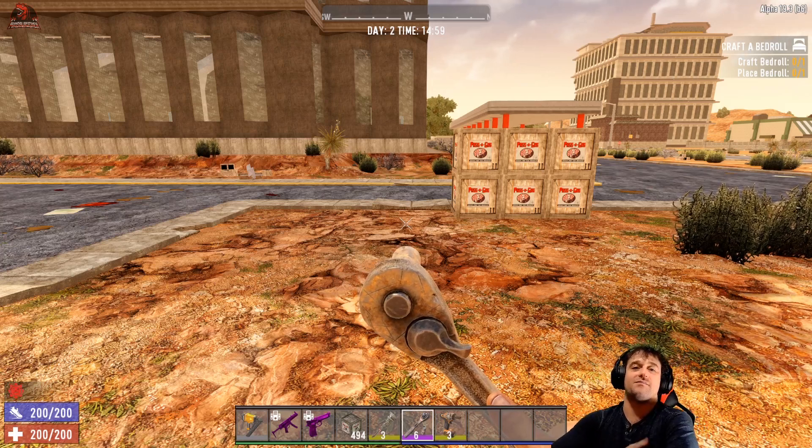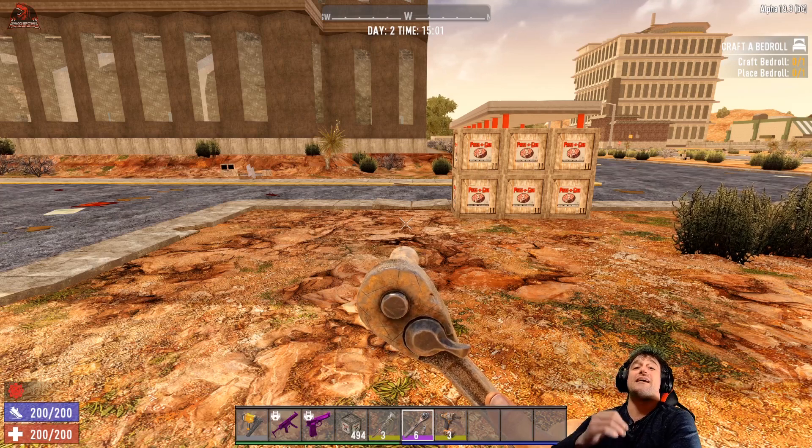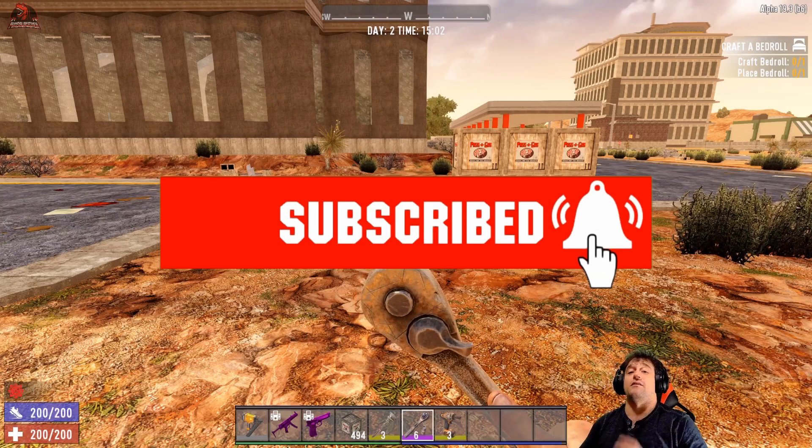What is up Roughnecks? This is PwnSorcerX with PwnSorcerXGaming and today we're going to be discussing how to get an engine in 7 Days to Die Alpha 19. Take a second to subscribe, like the video, and let's get started.